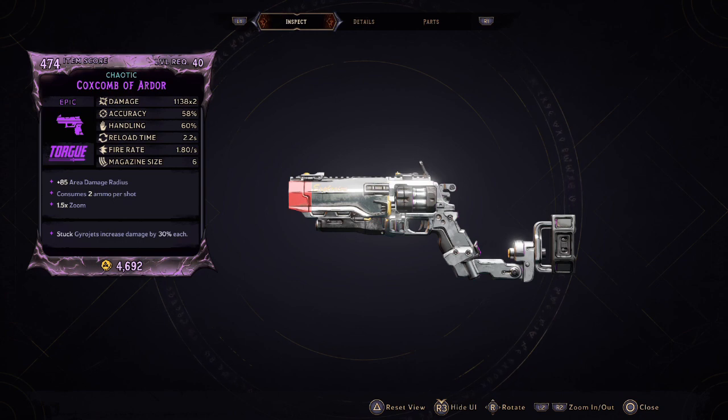Mine's chaotic. This is a Torg pistol. The damage is at 1138 multiplied by 2, so it's gonna consume 2 ammo per shot. Accuracy is at 58%, handling is at 60%, reload time is at 2.2 seconds, fire rate is at 1.8, and the magazine size is at 6. This has an area damage of plus 85 and a 1.5 times zoom.